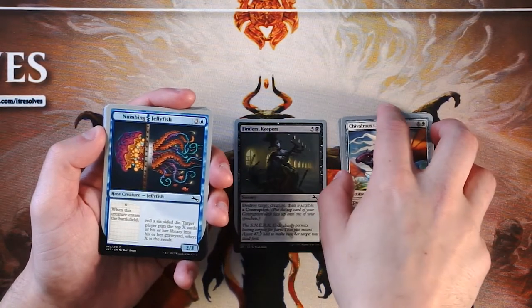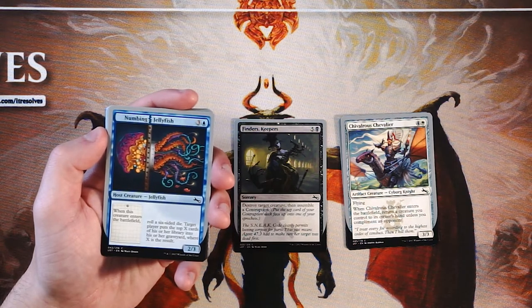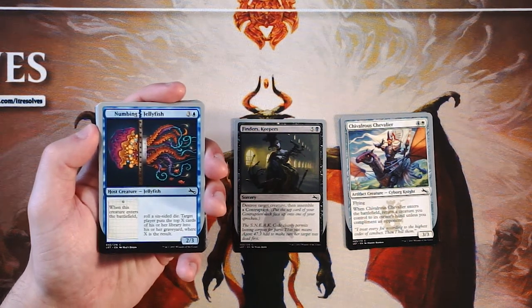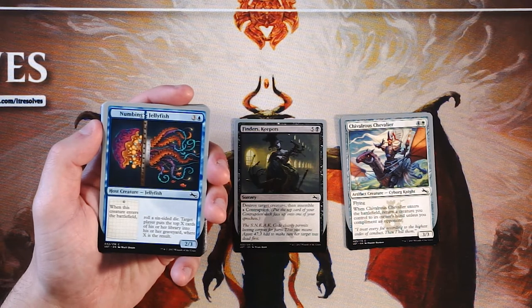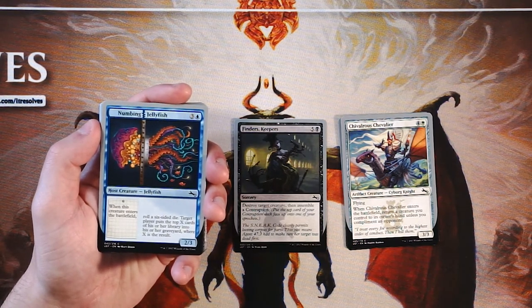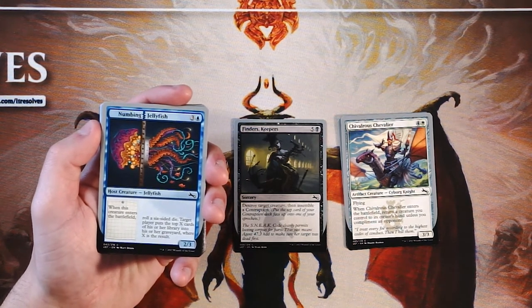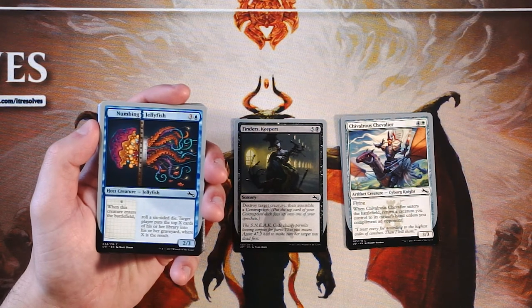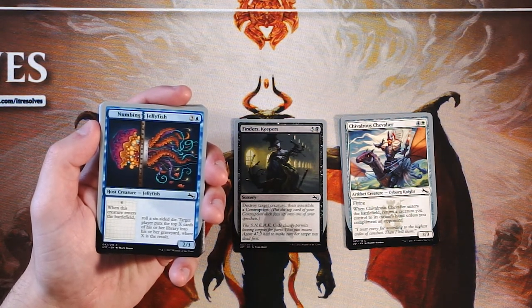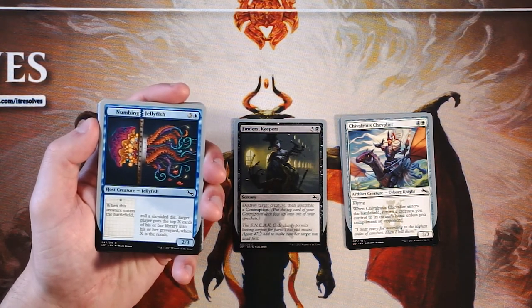Another host creature, Numbing Jellyfish, is a 2/3 for three and a blue. When it enters the battlefield, you roll a six-sided die — target player puts the top X cards of their library into their graveyard, where X is the result. I had a lot of good luck with this card when drafting it. Mill is always really interesting in draft — you can do a lot of cool stuff with it. You only have 40 cards to go through rather than 60, which makes it a lot easier. And because you can pair this with other creatures, you can get some really cool effects where this happens multiple times. I believe they're augment creatures. A 2/3 for four is not amazing, but with that ability and being able to trigger it at different times, very, very good.